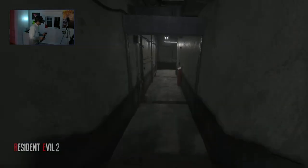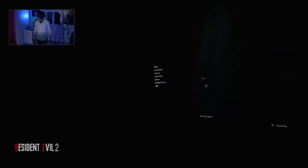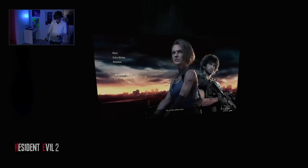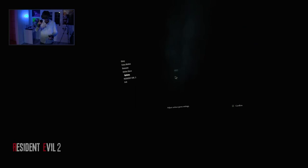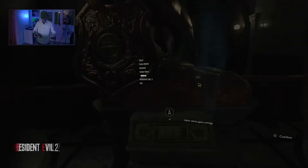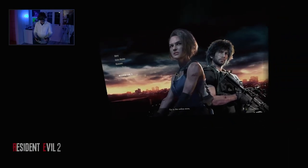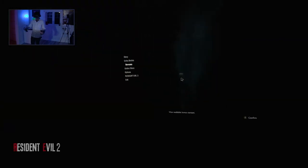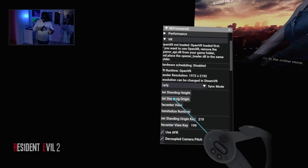An easy solution: just before opening a puzzle or menu, return to your play center and use either the RE Framework menu's 'Set Standing Origin' button under the VR category, or the Oculus built-in runtime 'Reset View' feature. Once you open the puzzle or menu, position drift will be nearly absent. Keep in mind not to confuse 'Recenter View' with 'Set Standing Origin' — resetting the view doesn't fix this issue, it takes an origin reset.